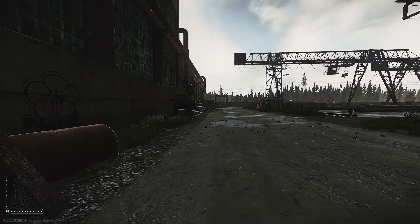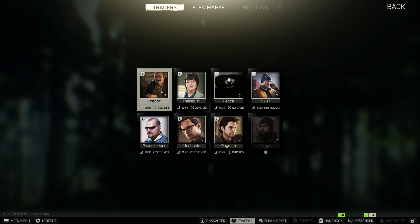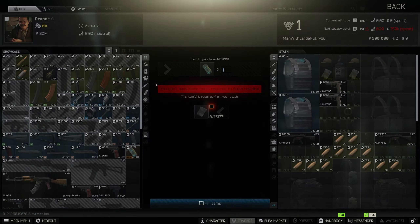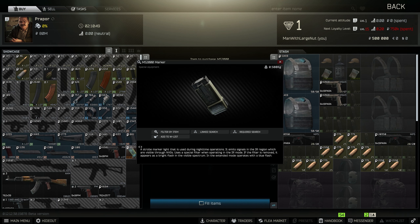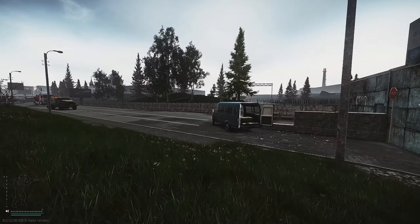Welcome to the new video. Today I'm going to show you how to do the BP Depot quest, also known as the marker quest. First, what we have to do is get the markers from Prapor — go to the traders, go to Prapor, and buy four markers from him. Once you do that, put them in your inventory and queue up into the raid. This quest is done on the map Customs.